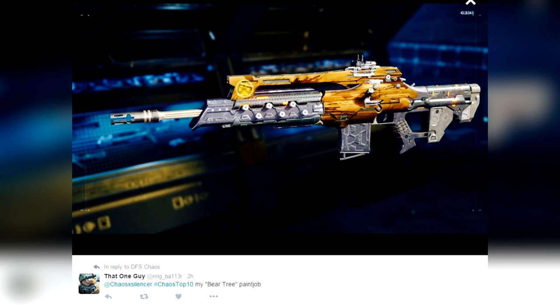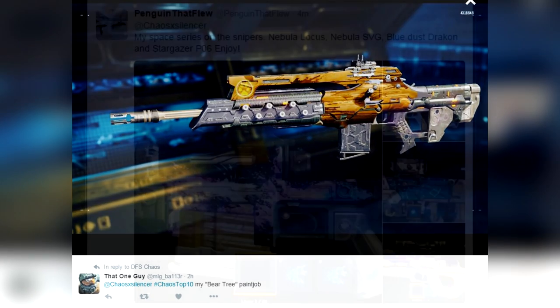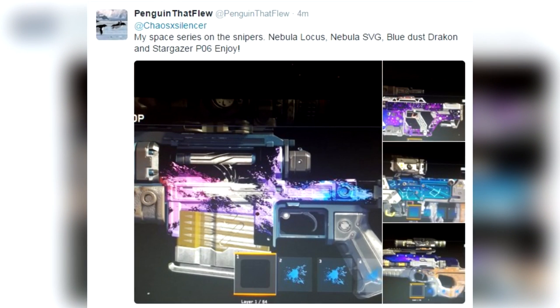I got them tweeted at me and then I put them in the order I wanted, and every one of them is amazing — so keep that in mind. At number 9, from Penguin That Flew, the space series on the snipers: Nebula, Locust Nebula, SVG Blue Dust, and Stargazer. I'm looking specifically at the Nebula — I think that is really cool. It pops off the gun and probably looks amazing in game.